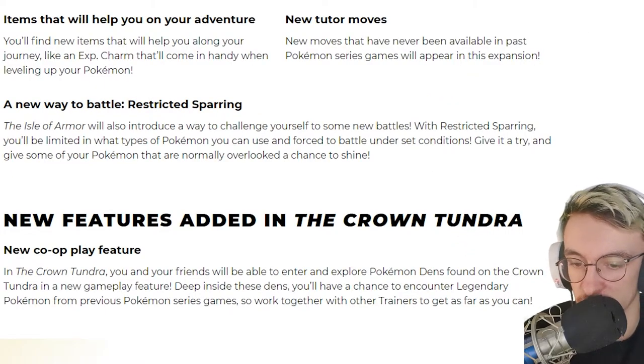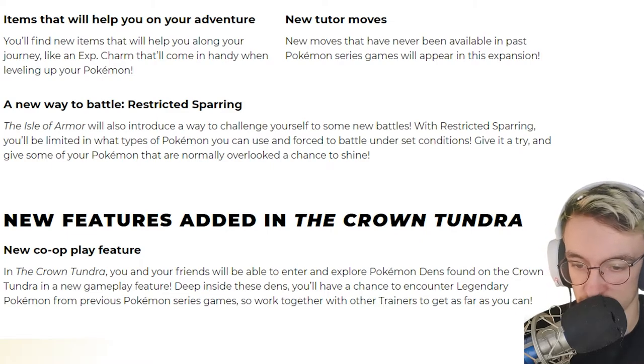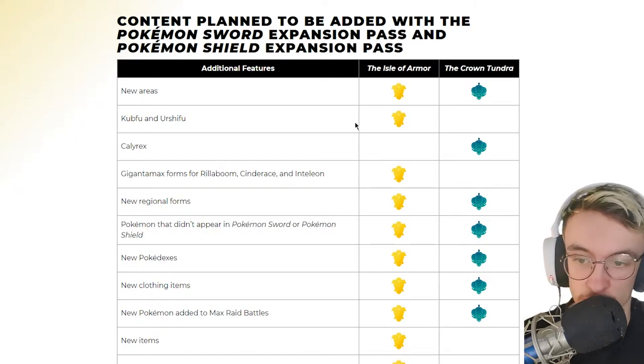In the Crown Tundra, you and your friends will be able to enter Dynamax dens in a new gameplay feature called Deep-Sea Dens. Alongside these dens, you'll have a chance to encounter legendary Pokémon from previous games — nice!